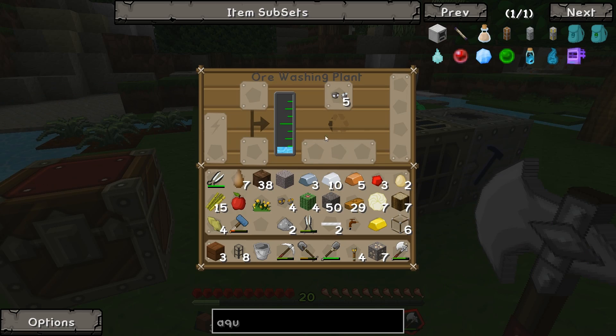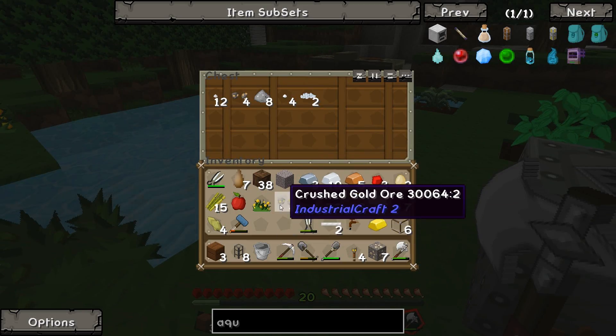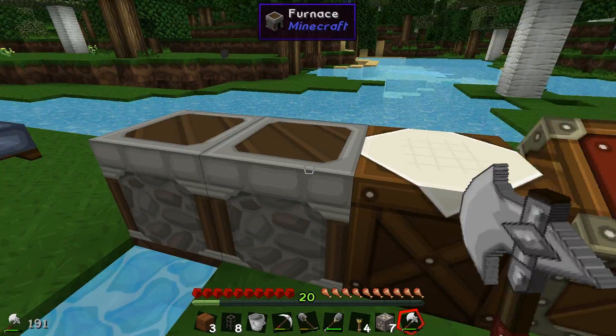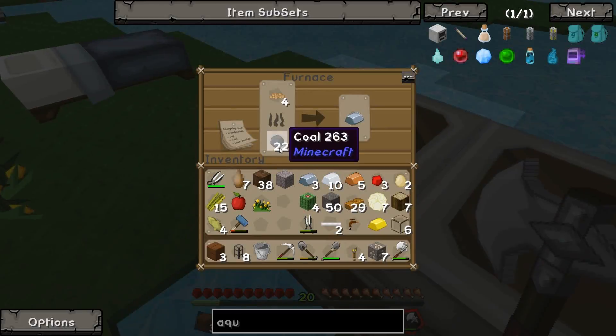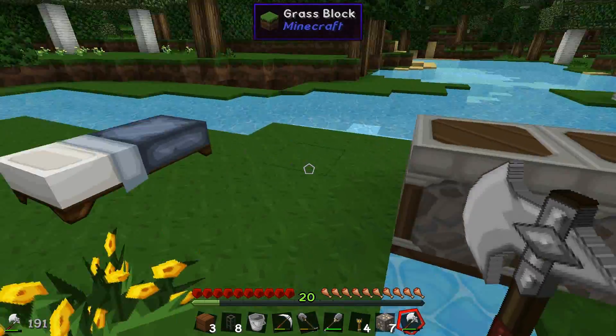Let's take this out. I wonder what's stopping this - is it out of power? It is, it's out of power. We could do with getting some more coal probably, because we're running out of it very fast. I'll take some out of here. But we are running out of coal quite fast at the minute.